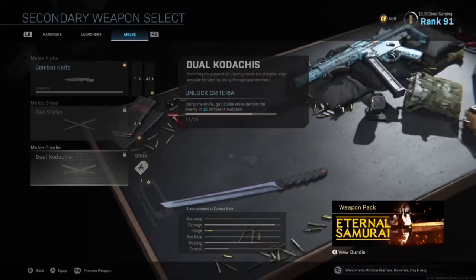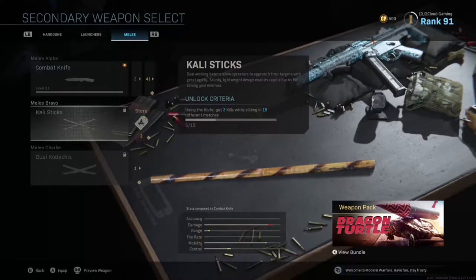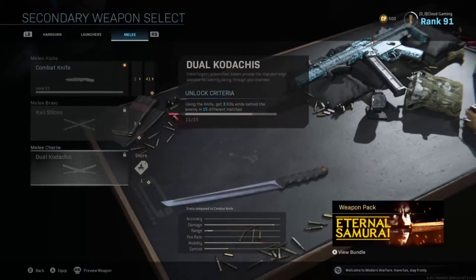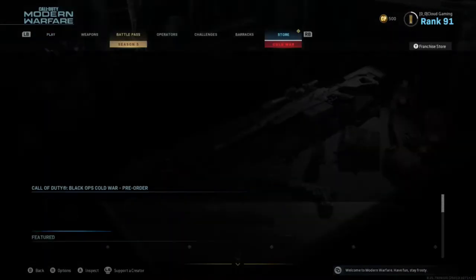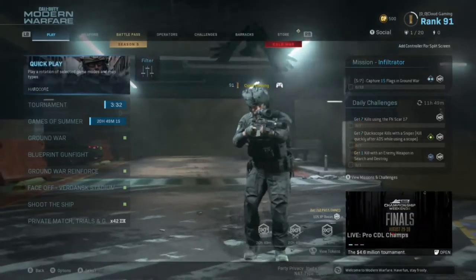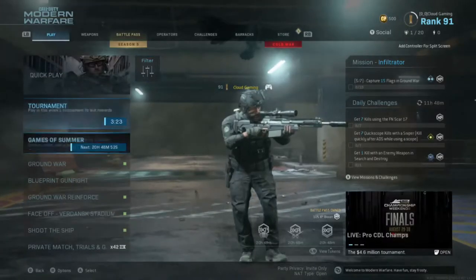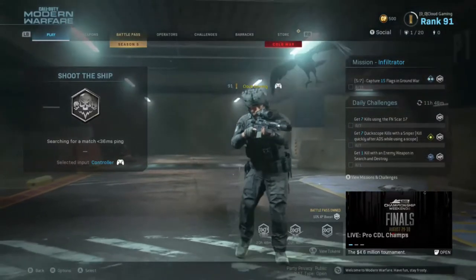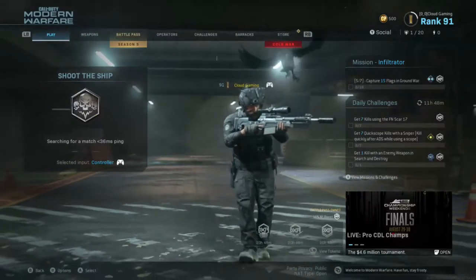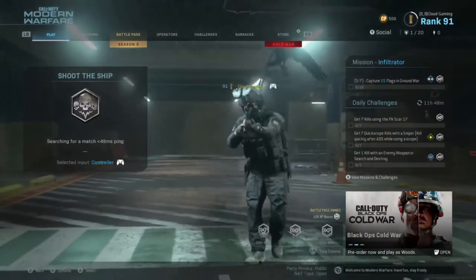From my knife-only gameplay, I'm going for the Dual Kodachi — which are the dual swords. I'll go for the Kali Sticks later. I have been getting slide kills but I got them across like ten different games and it didn't count, so I'm going to be showing you the method I use to get these. I use Hardcore Shoot House — though I probably should be using Core Shoot House. In Hardcore my knife is a one-hit kill, so I stab them and they die.